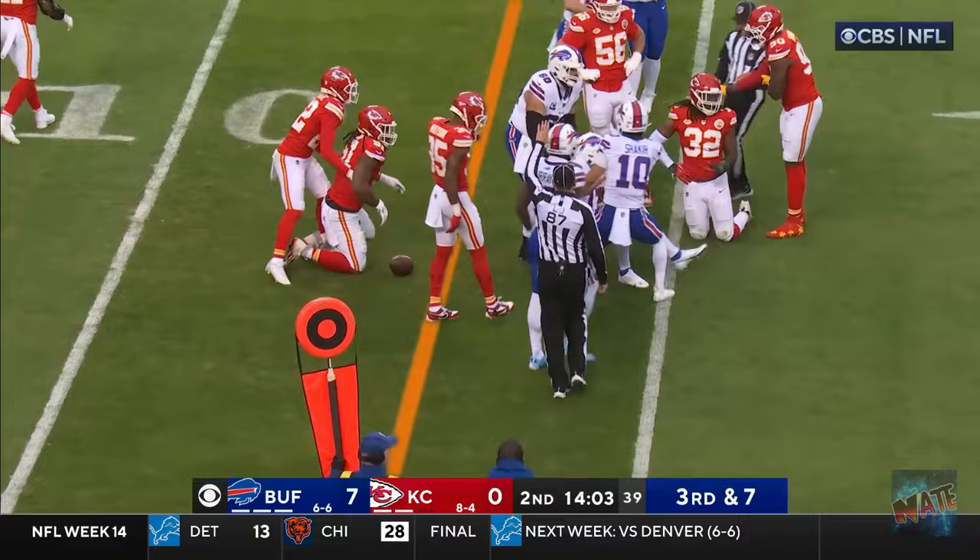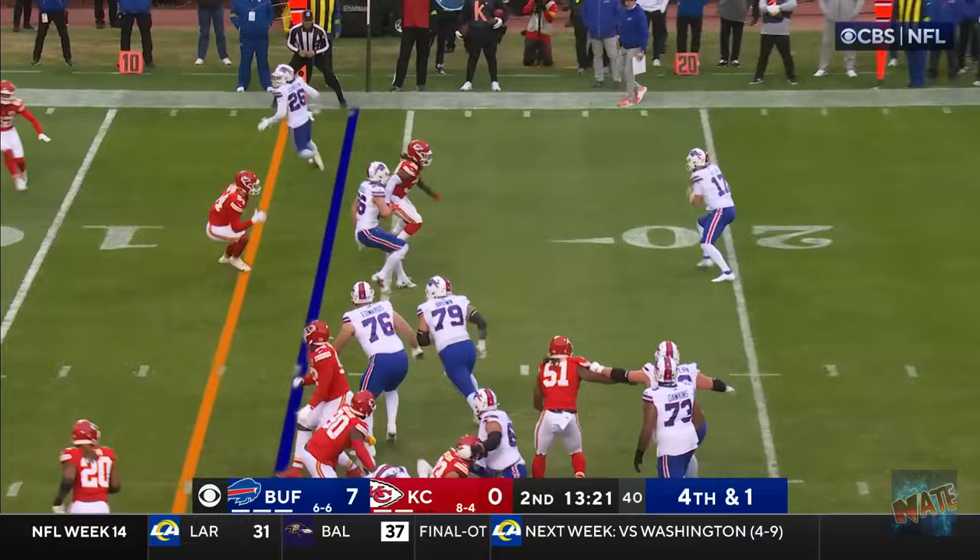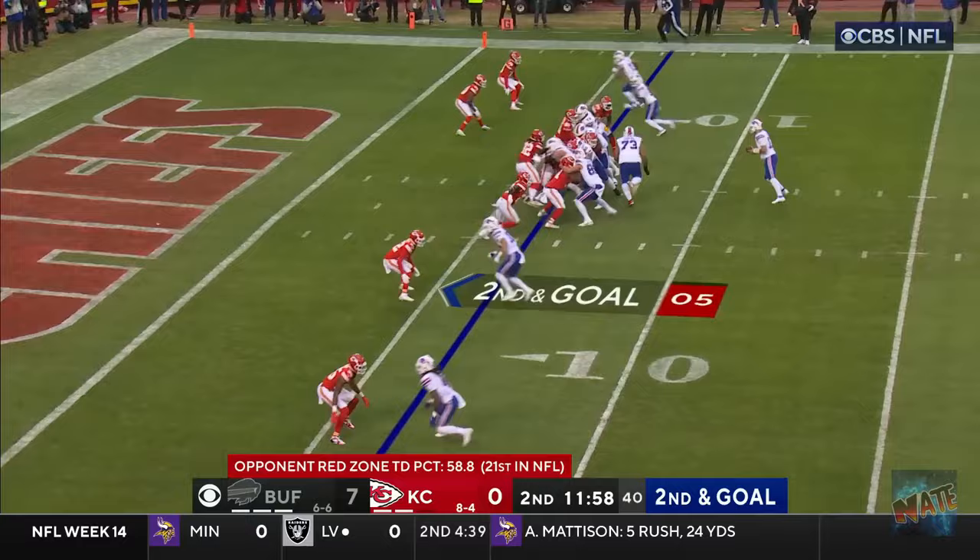Going to fake it. Allen, looking for options — side arms it. Second and goal, they go empty — design play, and spinning, driving, turning those legs into the end zone for a touchdown.